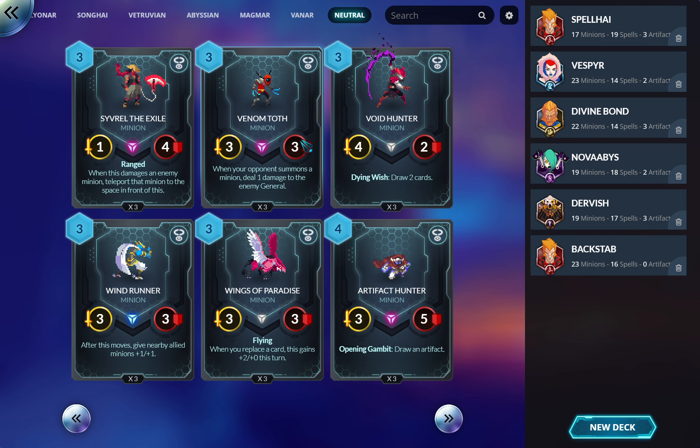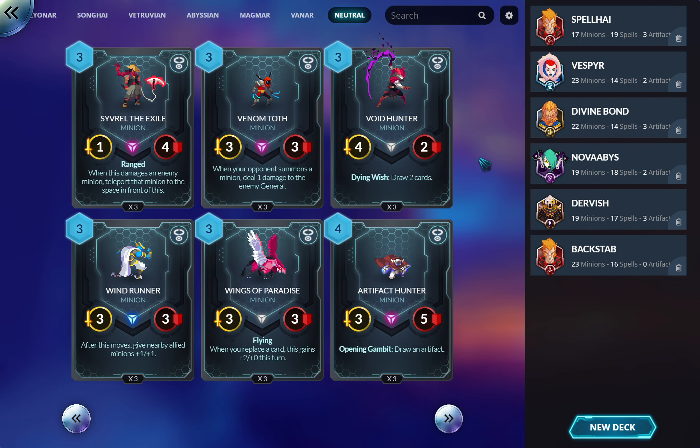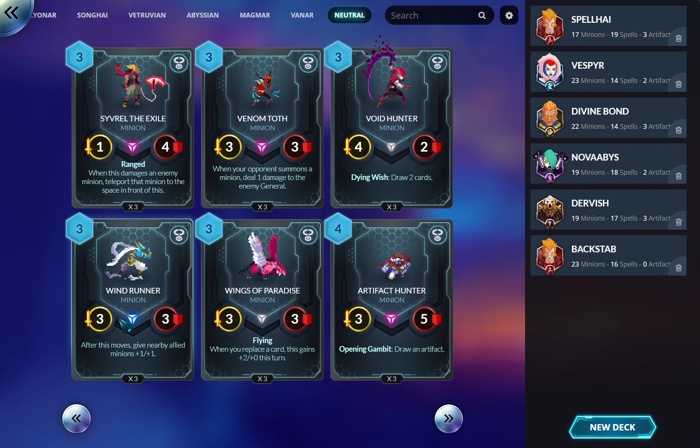This is a counter to zoo and swarm decks. Usually used in aggro decks as a way to help close out the game — it's higher on the aggro curve so you start playing these and the opponent's like 'crud, I can clear the board.' Obviously this can really screw over Abyssian or Vetruvian who'd love to swarm the board. This other card seems like it's powerful but easy to brick — if your hand is already full you just kill the two cards you drew. Could work in budget control, but be careful.